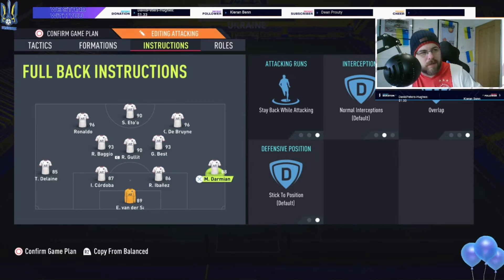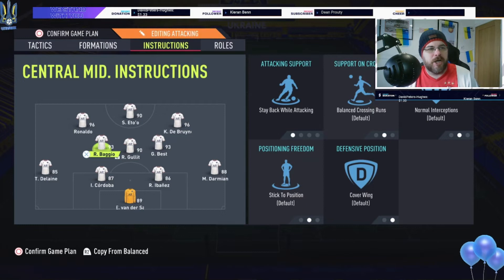Baggio on the left is an attacking guy, great at shooting and very good at passing. I have him on stay back while attacking to be a little more defensive — his passing is so good you don't have to have him going into the box, though he naturally drifts there anyway. The most important instruction here is cover wing — for God's sake have cover wing, otherwise you won't get that 4-4-2 formation when coming backwards.